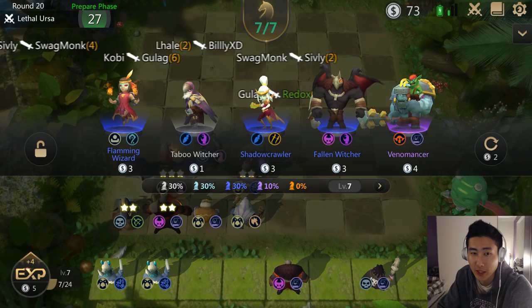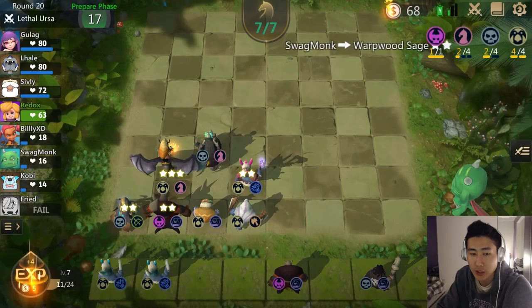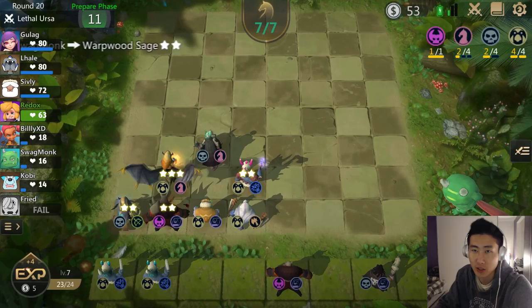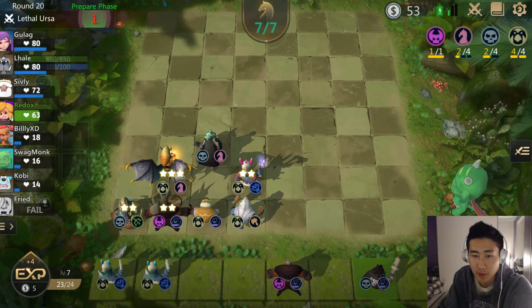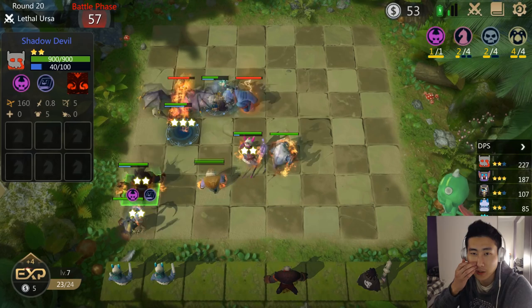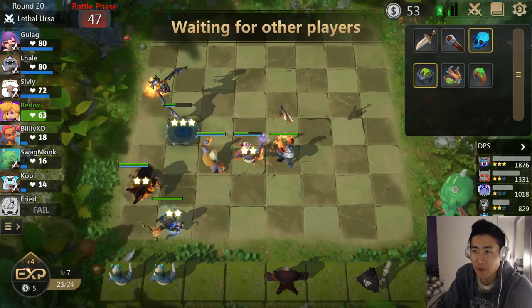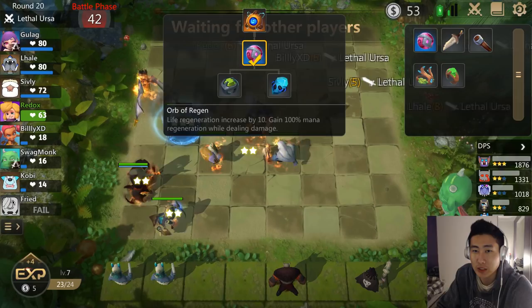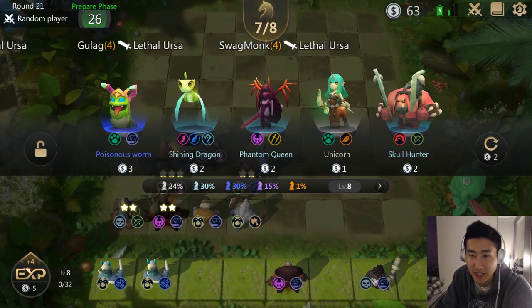This round is the Lethal Earth Ursa neutral round, so I'm not gonna buy anyone — I'm confident I'll win. I'm going to level myself up to get ready for the next round. I'll sit at level 7 with 23 out of 24 experience, so next round I'll hit level 8. I can combine items to get the Orb of Regen — this item is really good for units that use active skills frequently because you get mana regeneration and health regeneration.